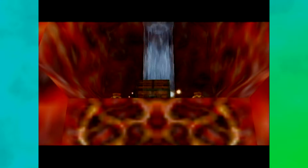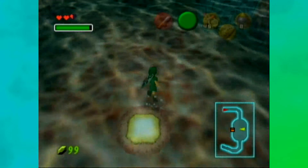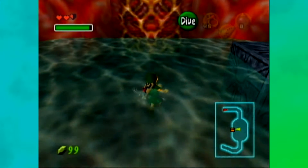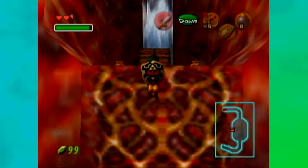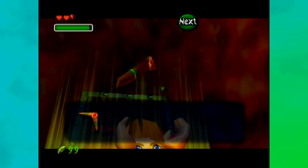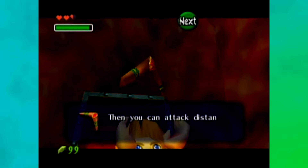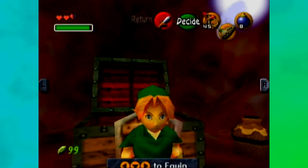That must be the boomerang! And it activates the water? It has to be the boomerang — unless it's a piece of heart. No, it can't be. Water is protecting a sculpture. It's the boomerang already. Wow, you really get it a lot earlier in the Master Quest. Yep, but that just means more puzzles in the dungeon.